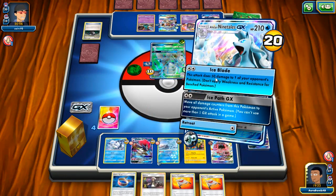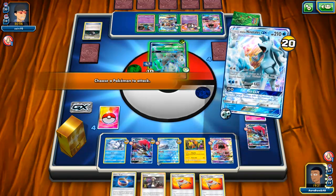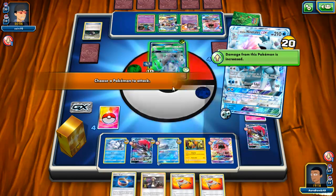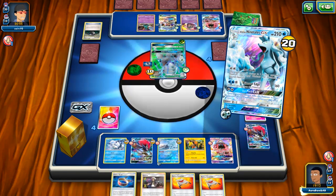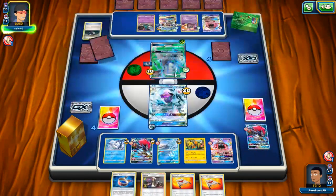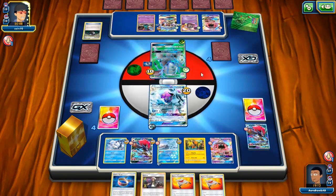I'm going to Ice Blade. Do I Ice Blade the active or the bench? This can be knocked out with Choice Band and Kukui. I'm gonna Ice Blade the bench. I need water energies — not ideal. I'm afraid of Ace Roll, which is why I'm doing the bench one, because if you Ace Roll the active one then you can attack me with the bench one. How many items do we have down right now? One, two, three, four.